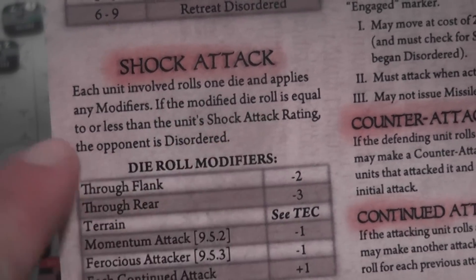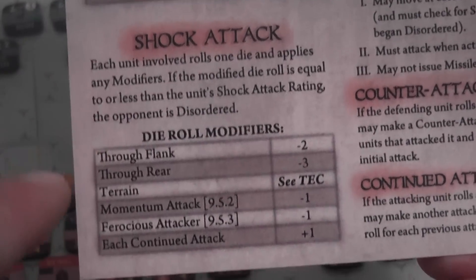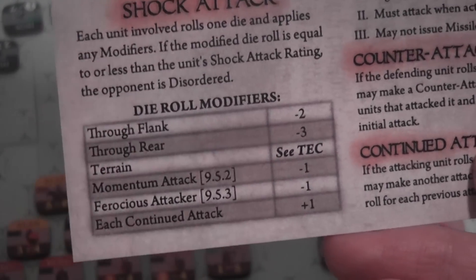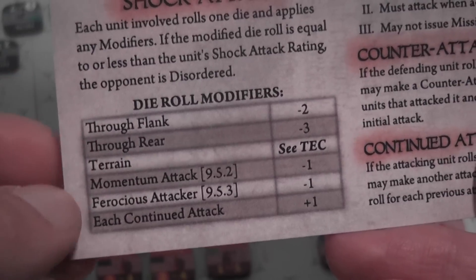If the modified die roll is equal to or less than the unit's shock attack rating, the combat results and the opponent is disordered. It can be pretty brutal, and it is good if you're able to maneuver in such a way that you obtain beneficial modifiers — for example, attacking through a flank or the rear of the opponent.